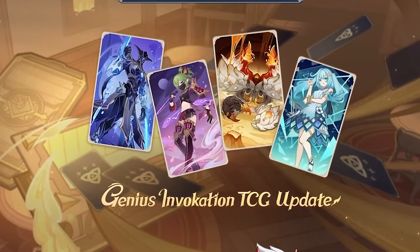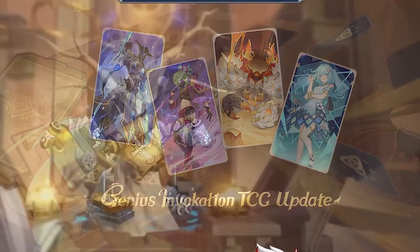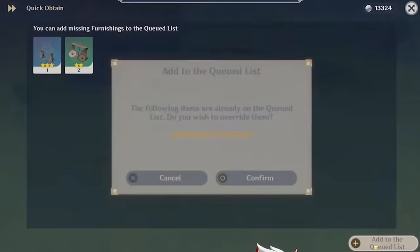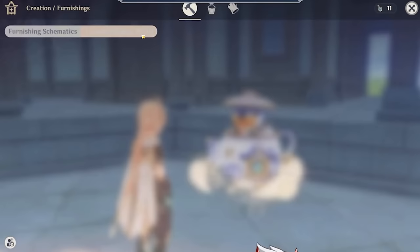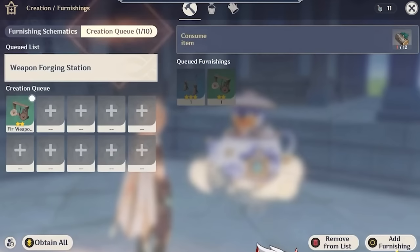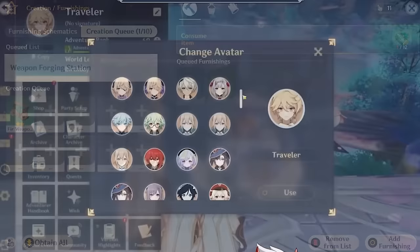TCG update — they didn't really say anything about it. Moving on: Overflowing Mastery, double talent books, you know how it is. We also got some system optimizations, starting with the Serenitea Pot. There are quick obtain functions, some one-click things, and discounts for furnishings. Honestly, I only ever go to the Serenitea Pot to collect the fragile resin, so I don't care that much — but for those that do enjoy the Serenitea Pot, that's cool. We're also getting more avatars to use in our profile pictures in game.